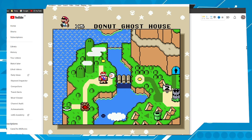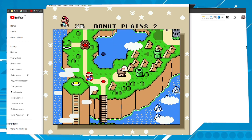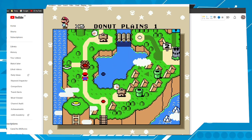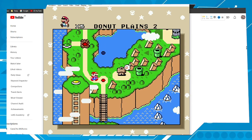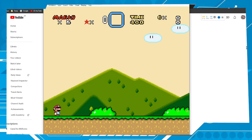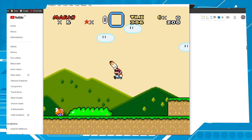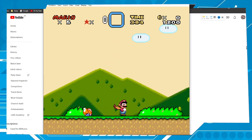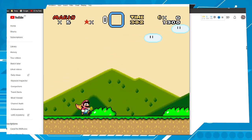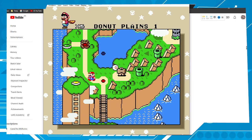Let's grab a feather to make things easier here. Come on buddy, let me grab a feather. Okay, let's go out of this level.